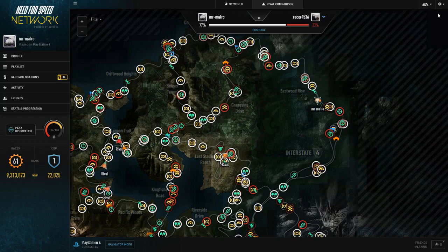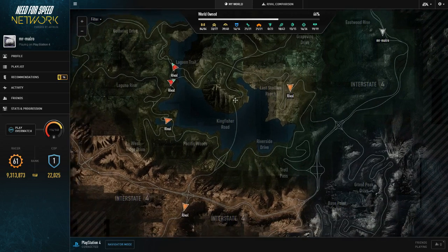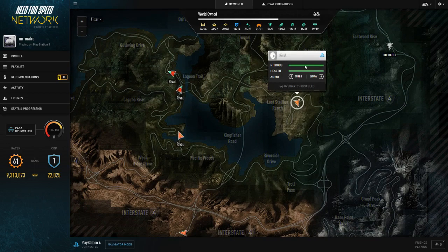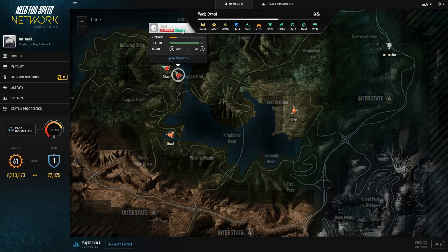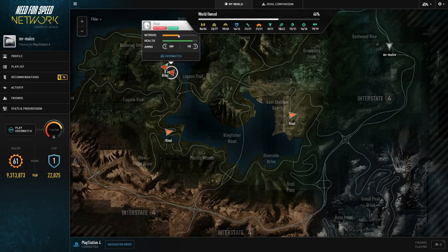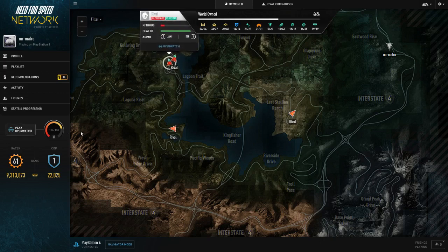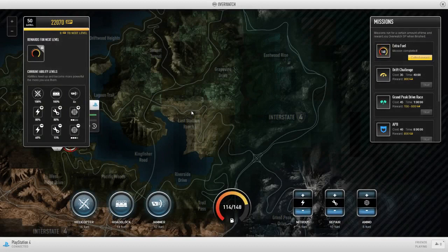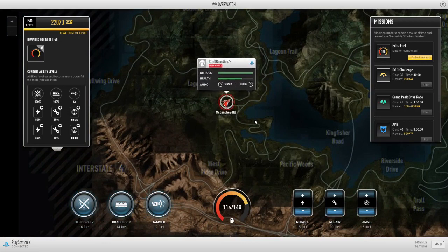Now let's get to the meat of overwatch. If I go back to my world and disable all filters on the map, you can see people driving around. This guy has overwatch disabled, and this guy is in a pursuit. If they have green on them they're doing an event as well — you can click on them to get more details: how much nitrous and health they have, what pursuit tech they've got. There's also a big overwatch button. I'm currently level 50 on overwatch — that's the max level — and it's now locked on to that guy. He is about to become my victim.